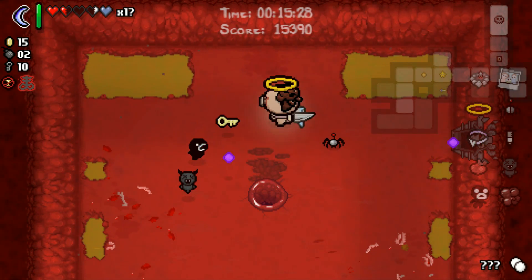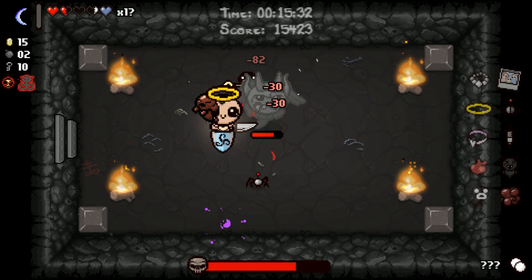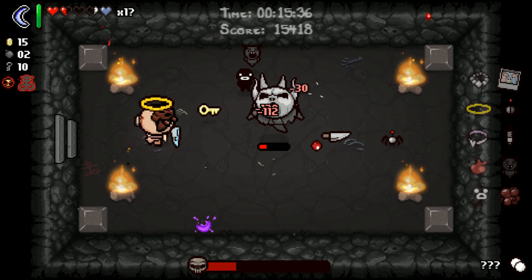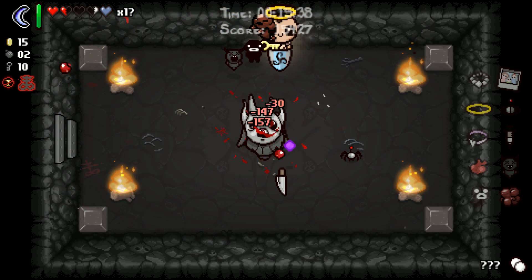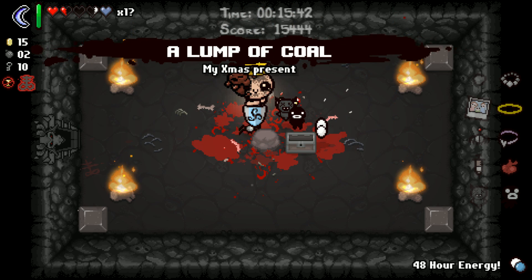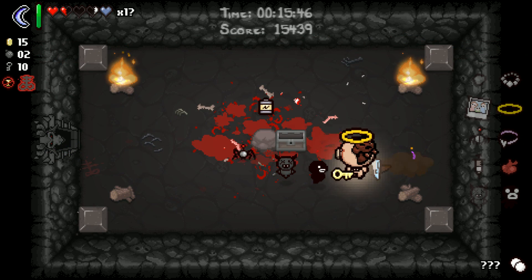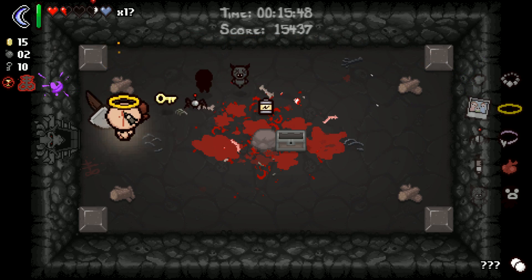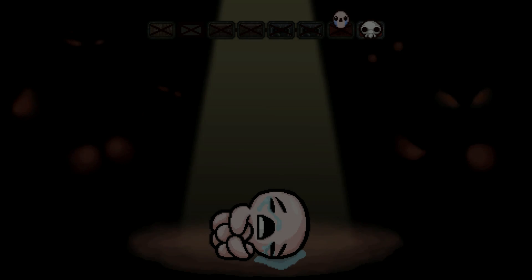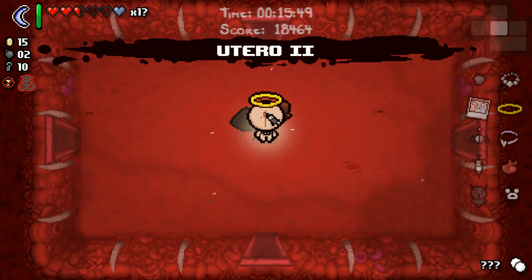Mom's Pearls for the luck upgrade mostly - range not insignificant. Gotta be really careful with the knife-boomerang combo because they don't stay frozen very long. Lump of Coal is what it is. A 48-hour energy pill is useless in this case. I think we did okay on that floor - I could've done a lot better, but I think we did alright.